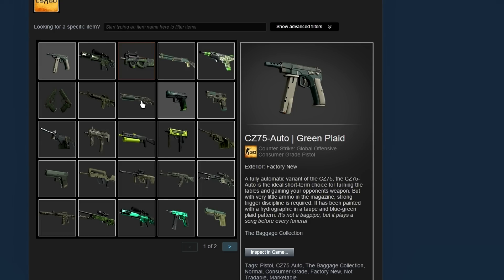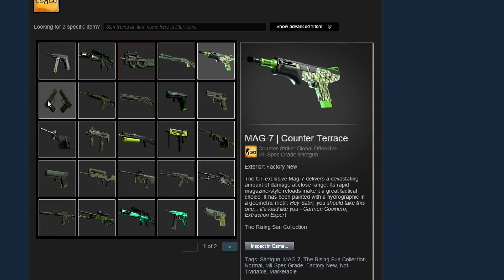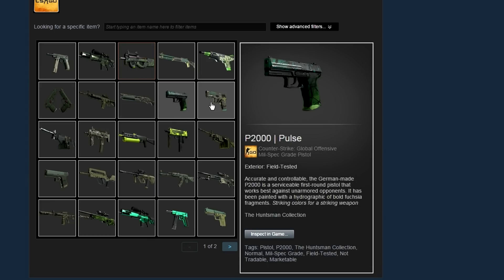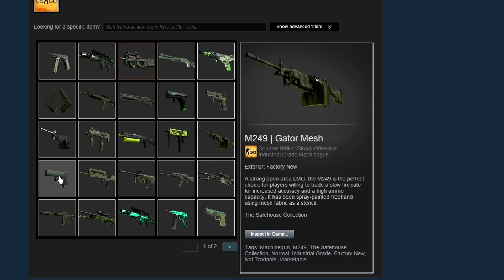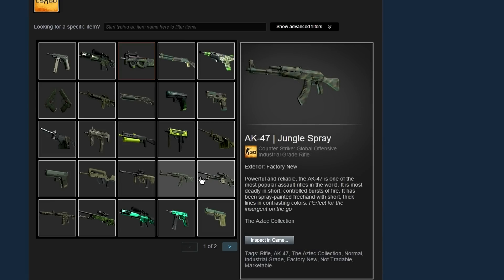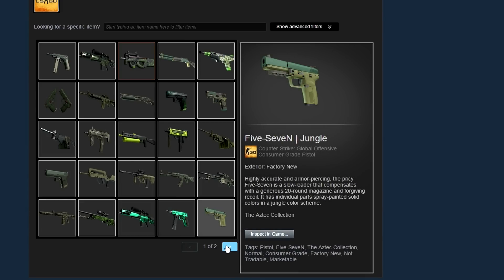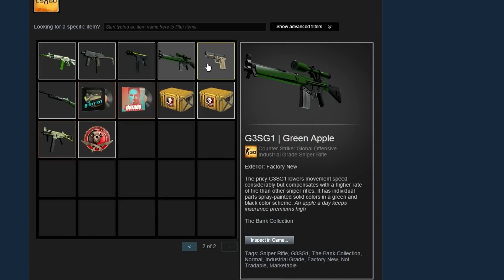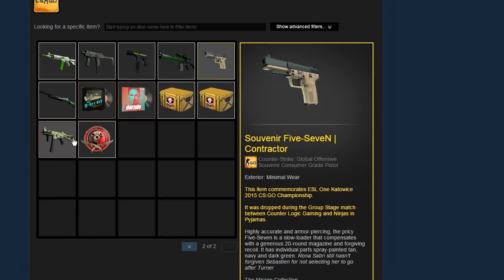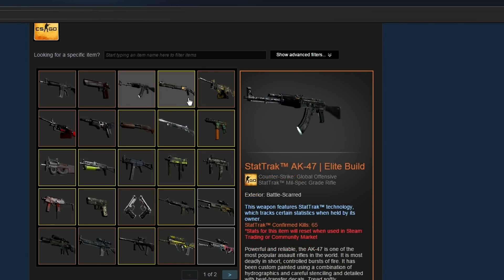Now we have a green loadout — I think I've shown a green loadout before but this one is a lot cleaner and neater. It doesn't have a knife on it, but he has pretty much all the other green skins and most of them are in the best condition. He's got both of the Emerald skins, which are pretty cool. Maybe he's waiting for the Emerald knife update — which we know will never happen — but if it does, he'll probably get an Emerald knife that would fit very well into this loadout.